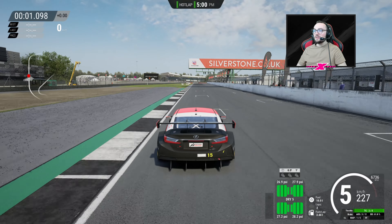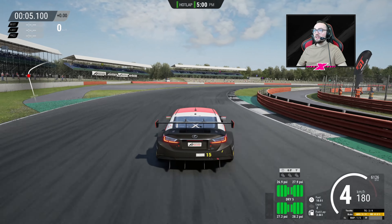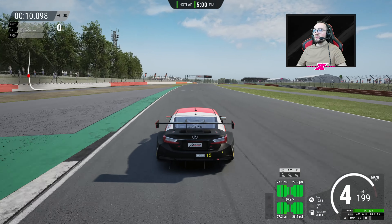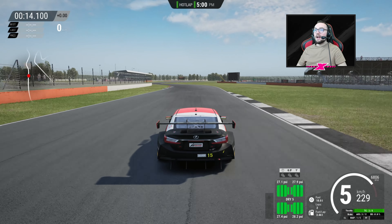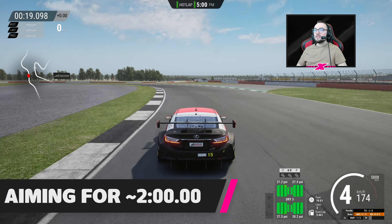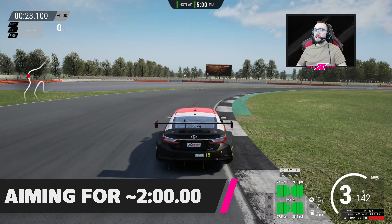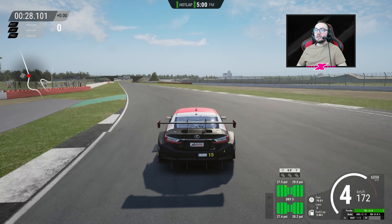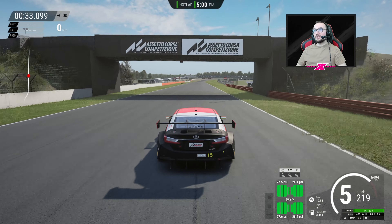It's going to be so difficult not to be janky with the steering inputs. Heading into Copse for the first time, I brake at the same point, turn in quite aggressively — actually it's not too bad. Carried a reasonable amount of speed through there. In my head I'm aiming to be within three seconds. If I can get within three seconds of what I can do on a wheel, I'll be fairly happy, because that would mean I was semi-competitive in public lobbies online.